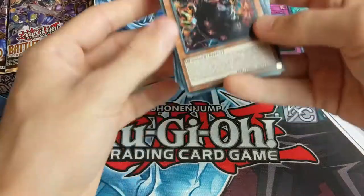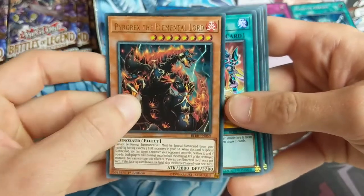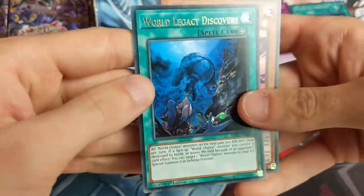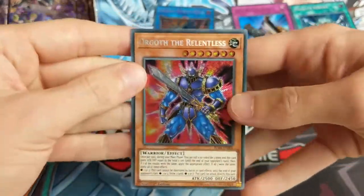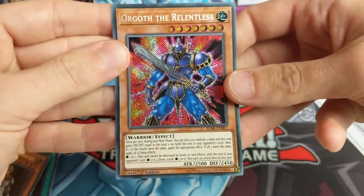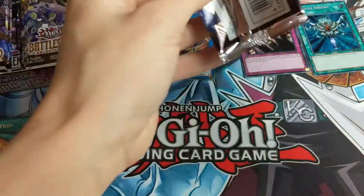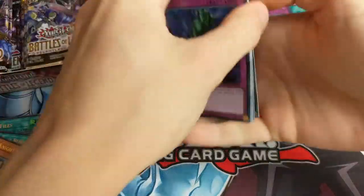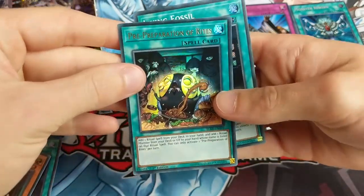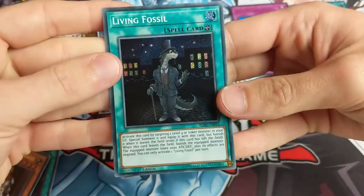I know that there is actually Baguska in here, which I had just pulled in the last video. A dinosaur! Dinos are my thing - I've got a lovely dinosaur deck that I'm going to profile for you guys soon. Convert Contact, World Legacy's Heart again, World Legacy Discovery, and Orgoth the Relentless - oh lovely, secret rare. Don't really know much about Orgoth the Relentless but he looks pretty cool. I'll just get Ultima Conductor Tyranno out in the field and end the duel. Bottomless Chapel again, Litmus Doom Ritual, Hayate the Earth Star, Pre-Preparation of Rites.